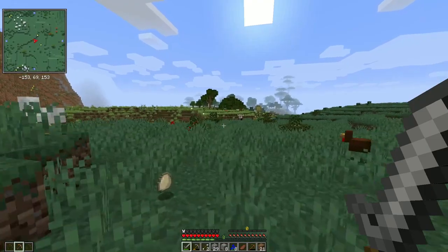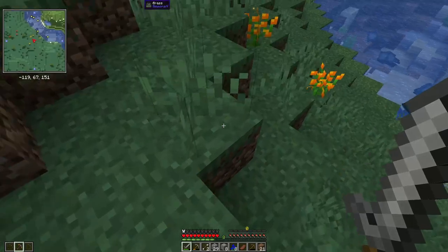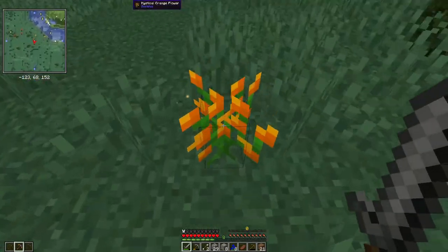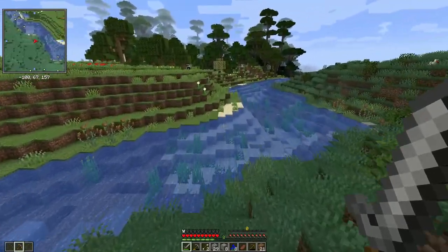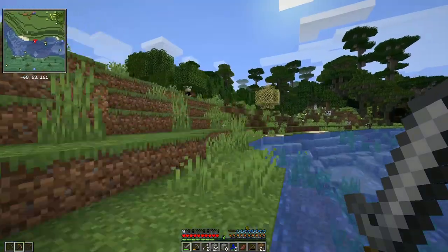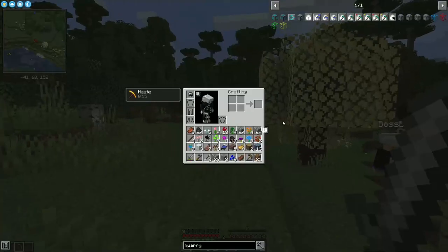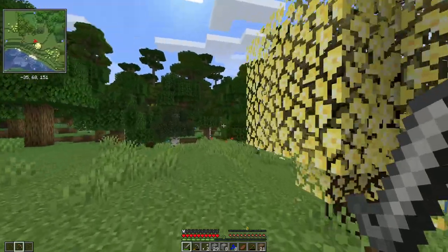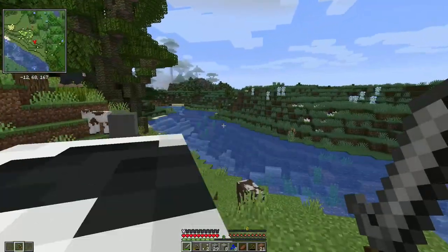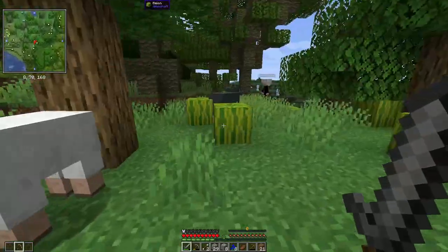A few moments later. I don't want to build in a biome that is normal — if that makes sense. I'd like to have some cool stuff to look at wherever we choose to build. Get some cool different building materials to work with. What is a tallow? Isn't that animal fat? I have six of them. Sunny blossom leaves — that's kind of cool. We can get a special sunny blossom sapling. I think there's like a flower biome. Mahogany logs.